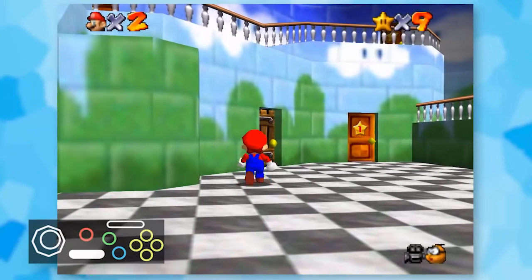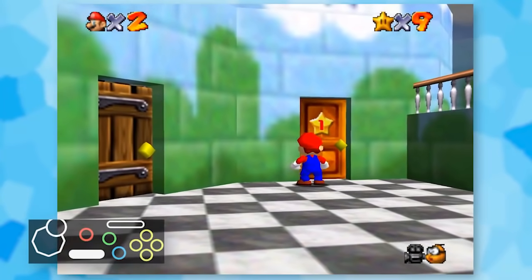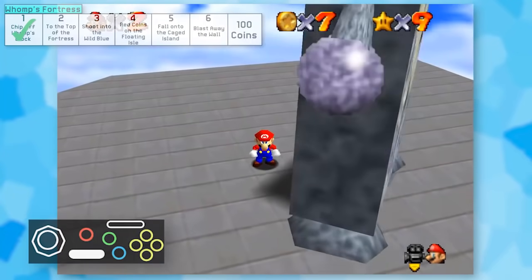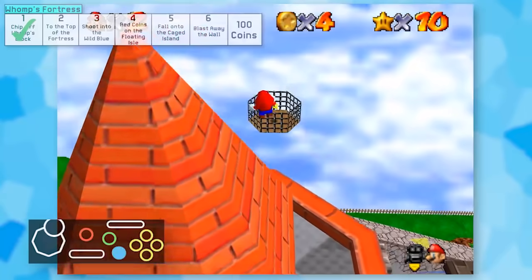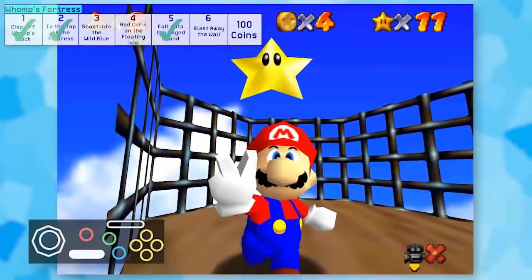After that, I smacked my way around the floor and got a very lucky bonk that positioned me right in front of Whomp's Fortress. The first star was pretty manageable, considering the boss fight was a joke. Using Hoot to fly to the cage wasn't going to be an option, so I just long jumped from the tower to reach it, confirming that stars 2 and 5 are possible.